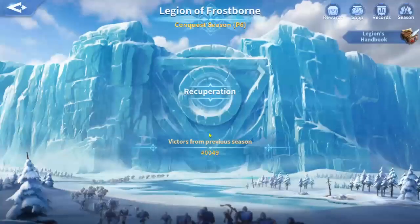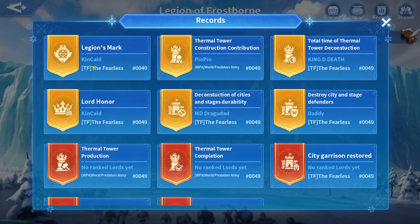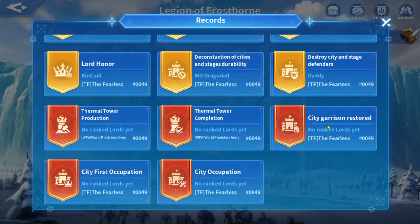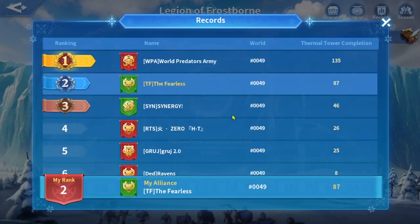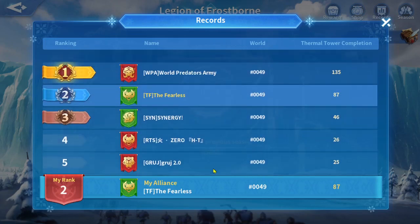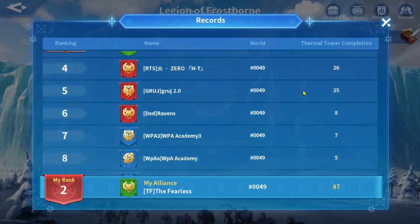In the past, everybody was using alt alliances to use the wonder builder. Here on server 49, let's check the thermal tower condition. We can see some of our alt alliances: Synergy is level 10, RTS is also level 10, and Grug is level 8.